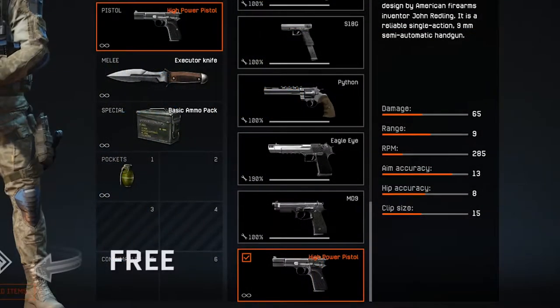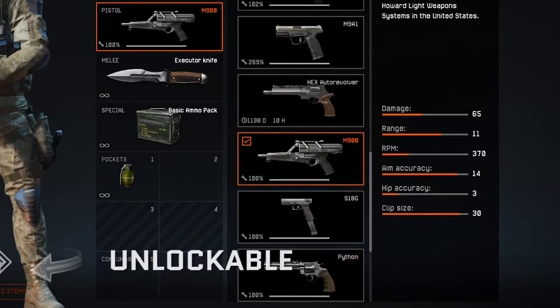As mentioned in my last video, if you want to earn as much Warface dollar profit as possible, using the default weapons you're given is a perfectly valid strategy, and in this case the high-power pistol is perfectly fine. However it's quite inaccurate and only has a 15 clip size, so if you want to upgrade to one of our vendor pistols you can go for the M900, which has a fantastic clip size of 30.